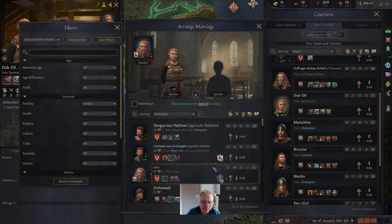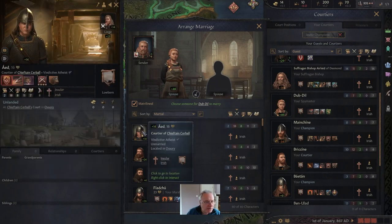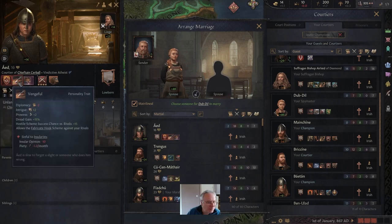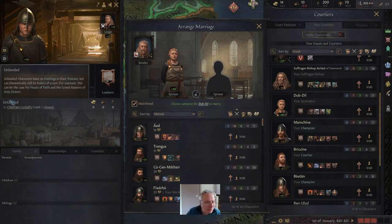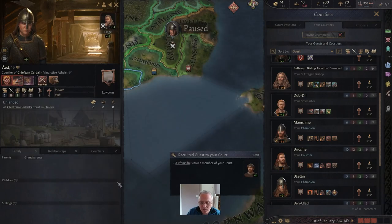There should be hundreds of people she could potentially marry, but it must be a matrilineal marriage. In this culture, the woman normally travels to where the new husband resides, but we're trying to bring somebody to our court. We want somebody who is an able soldier. This young man is an able soldier, and being very young means he'll grow stronger over time. He's vindictive, vengeful, lustful, cynical — but he's the best general available due to his martial strength. We're going to marry him and bring him to our court.